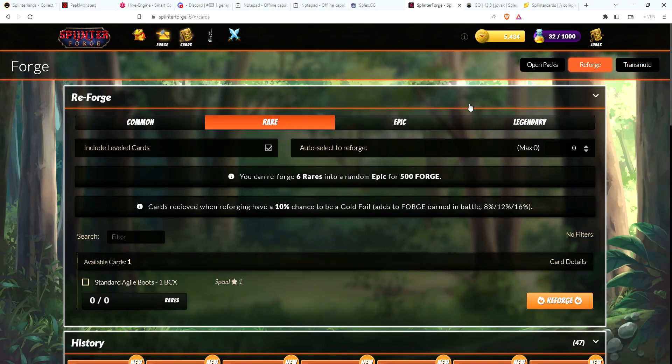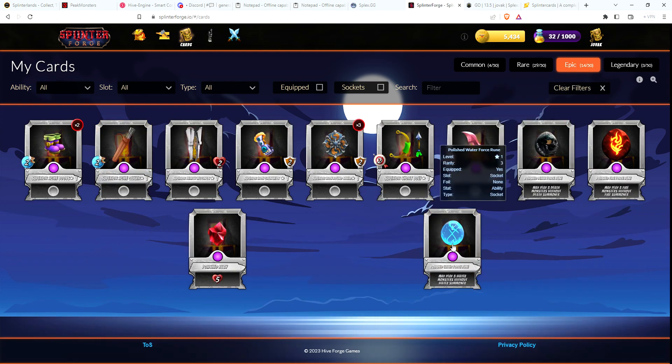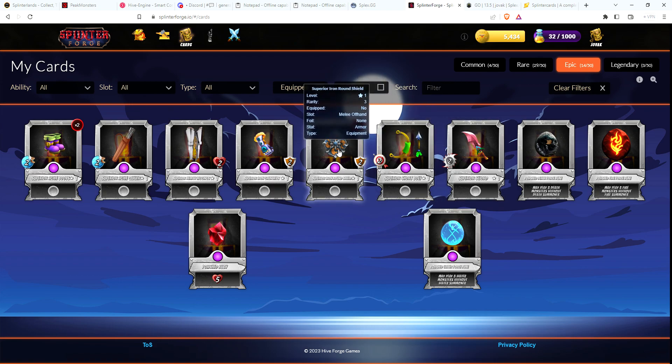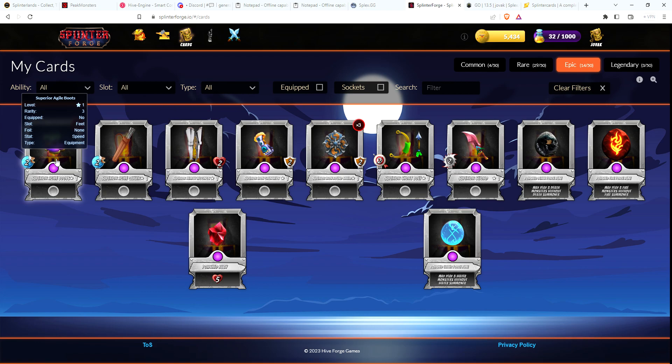Let's take a look at cards - how many epics do I have now? I really never have epics equipped on my hero; pretty much all I have are gold foil rares. So for epics, if I wanted to combine these - oh man, that's tempting. You need eight epics to make a legendary. That would be one, two, five, six, seven, eight. And I could save the boots.